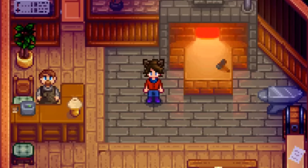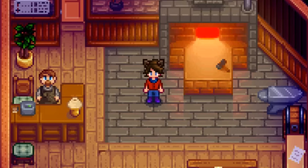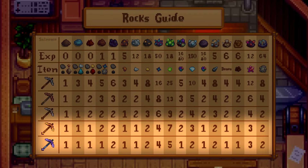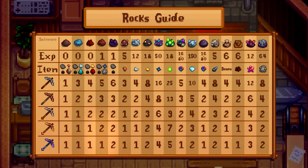Upgrading your pickaxe makes it easier to break rocks. Before I started working on this video, I assumed that it reduced the amount of hits that every rock takes by one — that is not true in the slightest. So I tested everything myself and I made a chart. This is a chart of every single type of small rock in the game, along with every pickaxe and how many hits it takes to break them. As you can see, most rocks going from the regular pickaxe to the copper pickaxe halves the amount of hits it takes, making the copper pickaxe the most important upgrade to get. Comparatively, going from the gold pickaxe to the iridium pickaxe doesn't really change that much. You'll notice that iridium nodes still take the same amount of hits despite it being as high as four. Although skull cavern rocks go from two hits to one, which is actually a very important number to go down on.